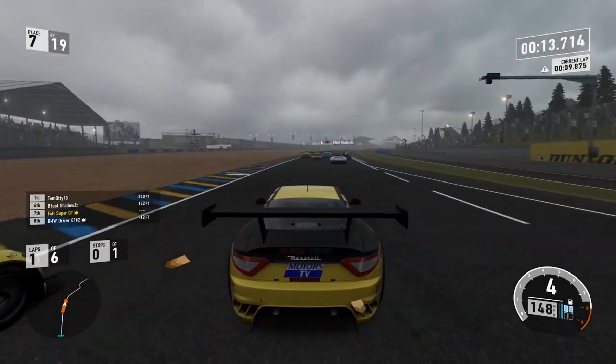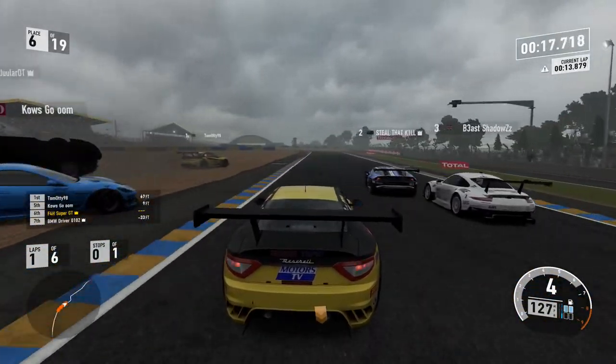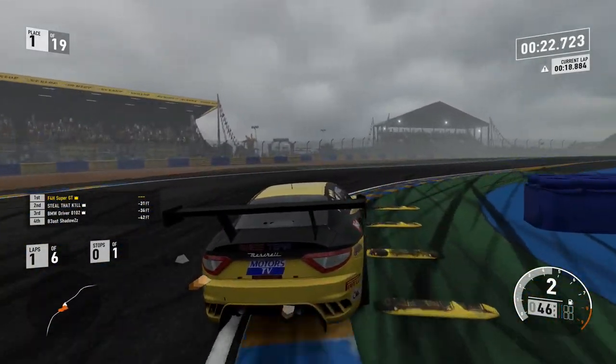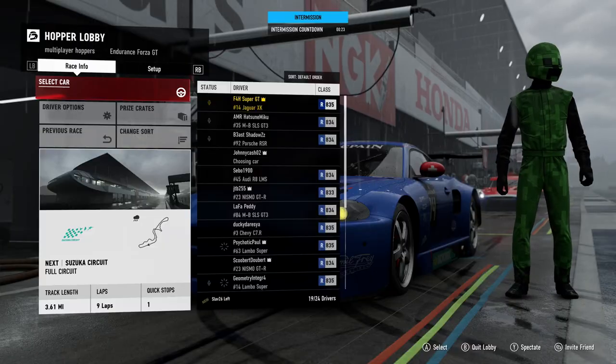Here we go then, seventh position through Dunlop Curve. The Super GT effect is on point today — seventh straight into first. Nearly overshot the first corner but just about get it done. Nice stuff.